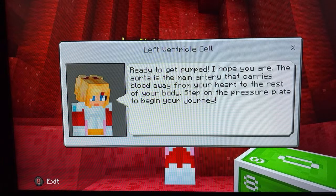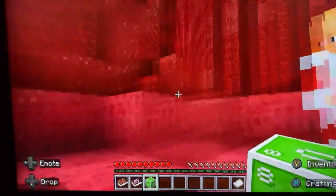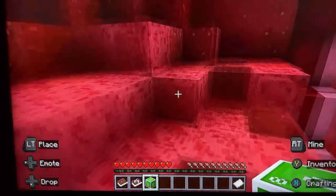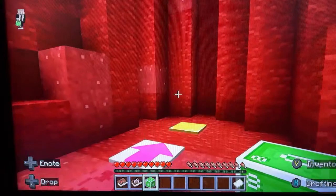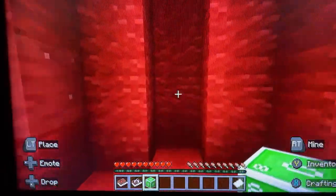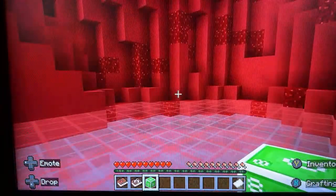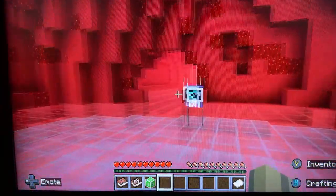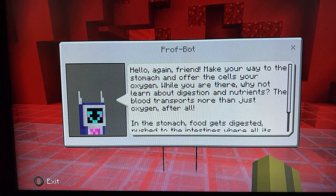The aorta is the major artery that carries blood away from your heart to the rest of your body. Step on the pressure plate. So we are going to the brain. Make your way to the stomach and offer the cells your oxygen.